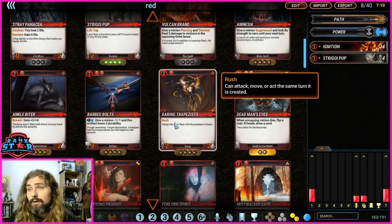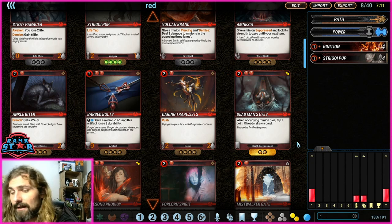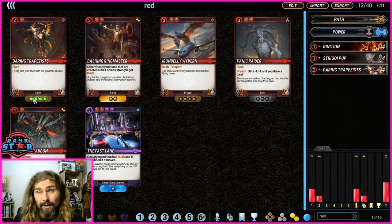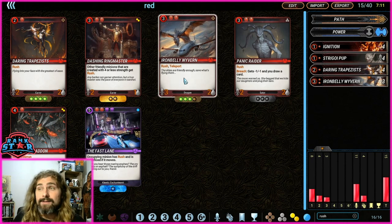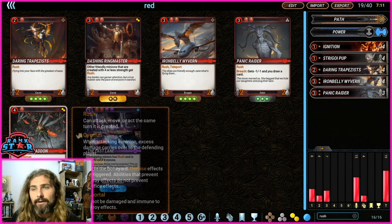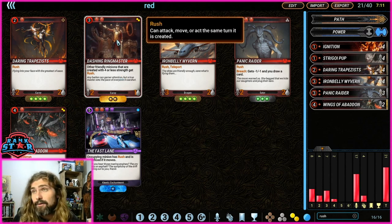Rush is a keyword I want in an aggressive deck because there's no summoning sickness — I can play a minion and swing straight to the face. When I type 'rush' in the search I see all rush cards. I want Daring Trapezists — four of them — I definitely want one in hand on turn two or three. Panic Raider is one of the best two-drops in the game: it has rush and card draw. I'm putting in three of those.